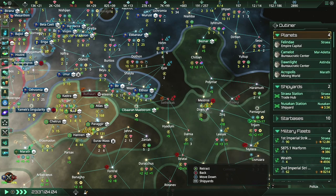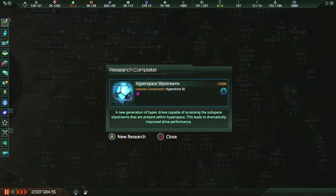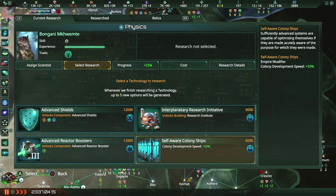I also need to sell some resources real quick because I make more minerals than I can ever offload. And with that I'm going to check out planets. Science division reports a new breakthrough — hyperspace slipstreams is now completed. Beautiful. Which means the next thing I should work on is self-aware colony ships — increases the development speed by 50%. That'd be good.